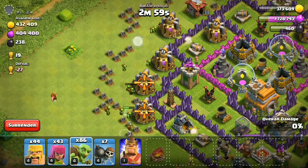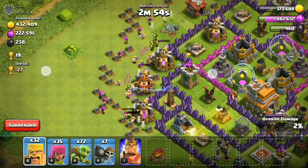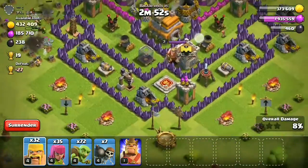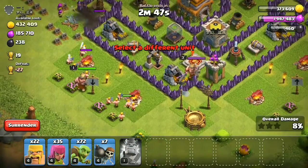After you find the base, you just use your goblins or your barbarians to destroy the dead collectors. And after you use your barbarians or goblins to destroy those collectors, use your archers to support them too.